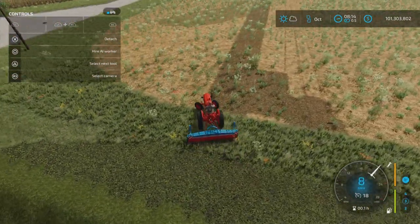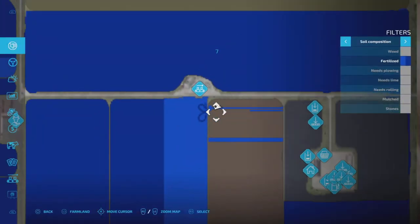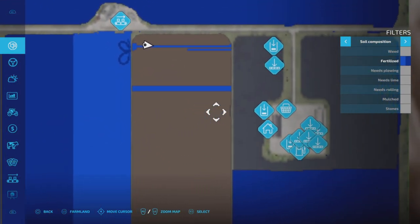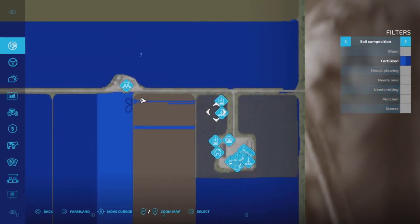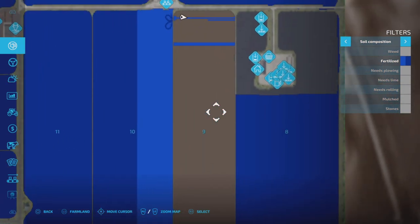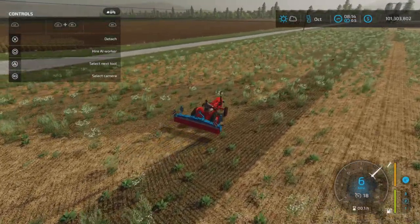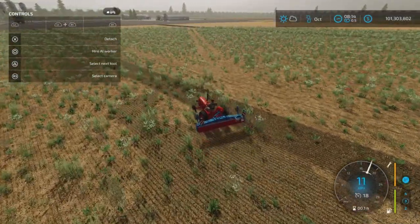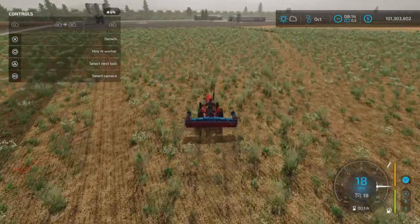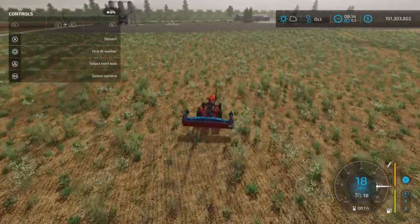So it works both on grass and on fields. Now if we take a look — that's fully fertilized here. As you can see, it works on harvested. It won't work on planted — or I guess it would work on if you just freshly planted. I don't have any new crops that are just starting to grow on this map right now, but that might be a bit of an experiment for later.